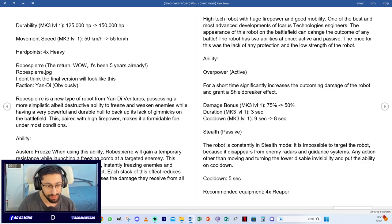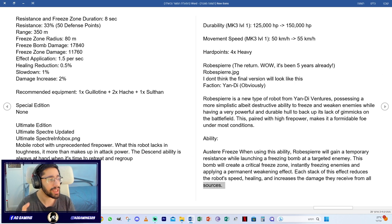The Robot Savior's ability is called Austere Freeze. When activated, the robot gains temporary resistance while launching a freezing bomb at a target enemy. This bomb creates a critical freeze zone, instantly freezing enemies and applying a permanent weakening effect. Each stack of this effect reduces robot speed, healing, and increases damage received from all sources.